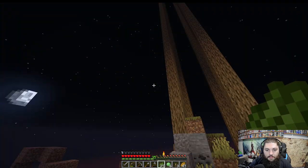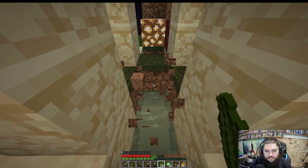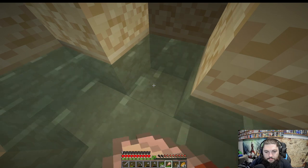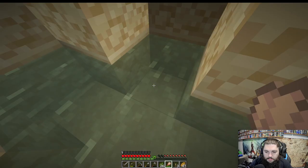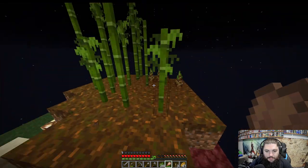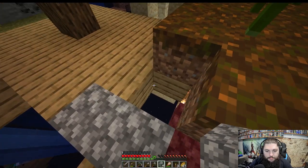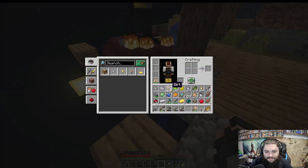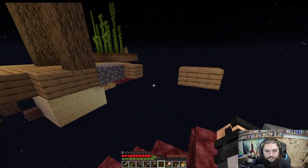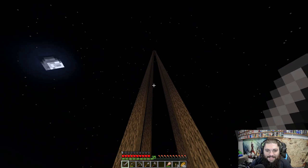What the heck is this? I've never seen anything like that! We got a little well — is there suspicious sand in here? I think there is. What are we going to get? What was that — suspicious stew? It looks like there's only the one. So much for keeping this area neat. Is the nether gone though? Everything's burning, everything's on fire — the lava burnt all the wood and now it's all falling apart.